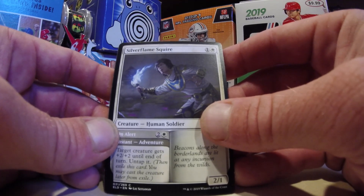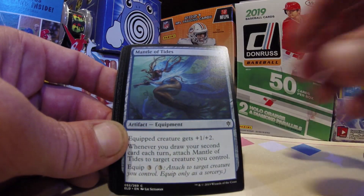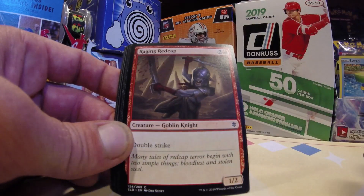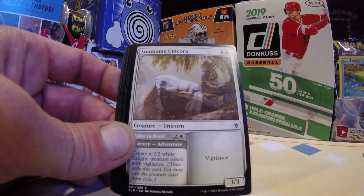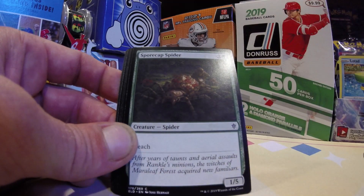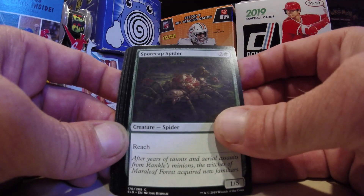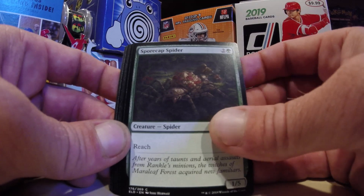I'm telling you, that is true — Throne of Eldraine. Mantle of the Tides, Raging Redcap. Can we get an Oko? Like a full art, freaking fancy, schmancy, holographic Oko?